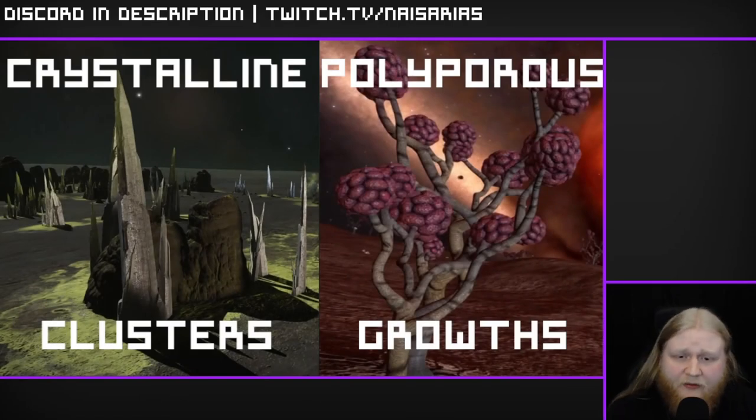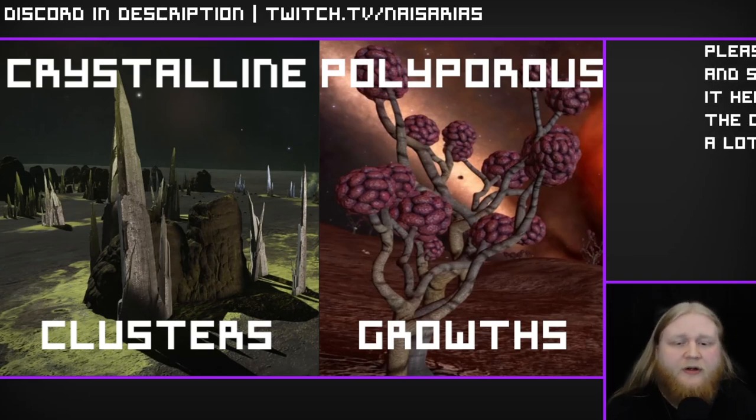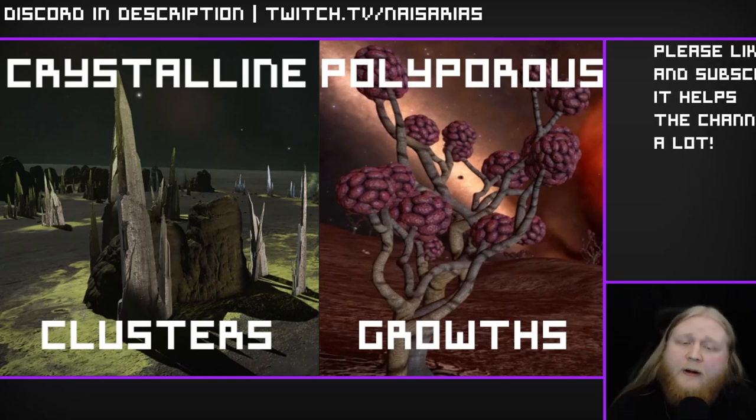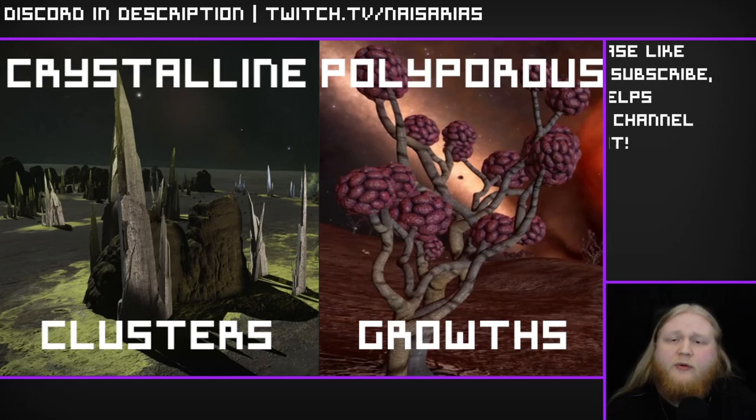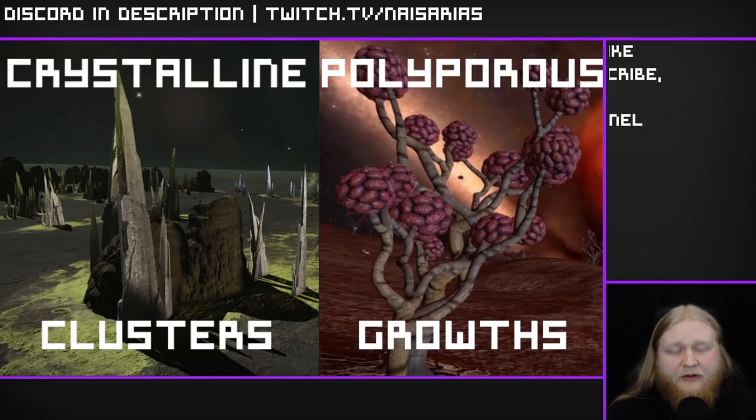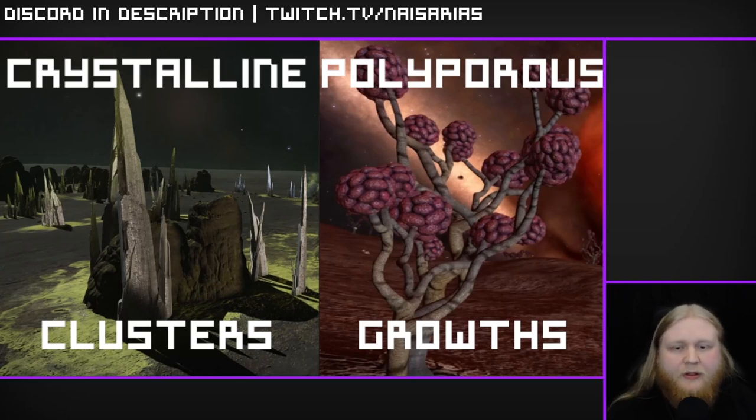First, make sure you bring an SRV — simply install an SRV hangar in your optional internals and put an SRV in it. The way you collect materials with an SRV: take crystalline clusters as an example — you target and shoot the cluster, it falls to the ground as a material, then you target that material and drive over it with your SRV with the cargo scoop deployed. It's a little convoluted and tedious but you'll get used to it.